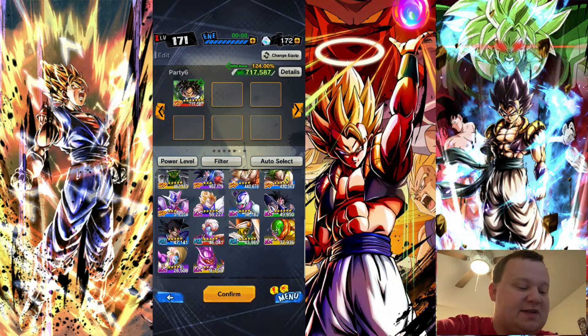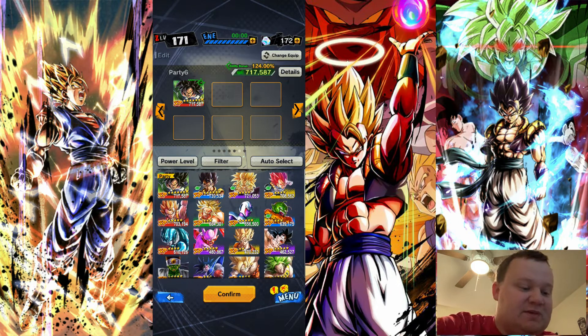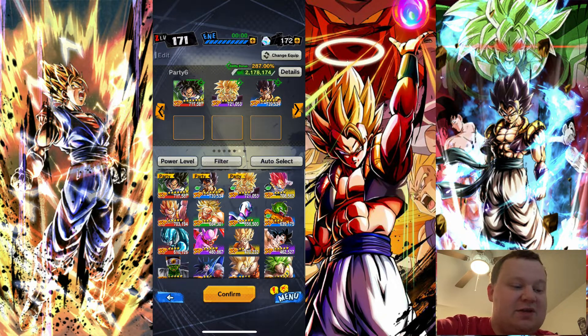So you can pick any of these and they're going to get the tag. Let's look for some of the best characters. Broly is one of the top characters, and you can see Broly also boosts Broly — you can tell that by when you click on him and Broly lights up. I might even pick Gogeta, but Gogeta doesn't light up, so maybe you don't want him because he's not boosting the rest of the team. Vegeta is the same way. Then green Broly — he actually boosts the rest of the team. Cooler, same way. Namekian, no.